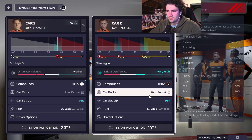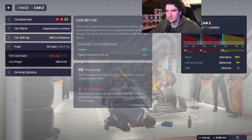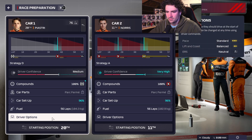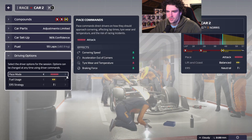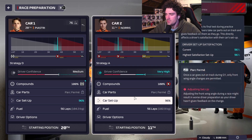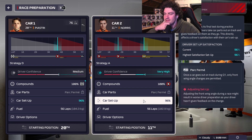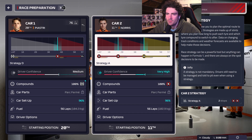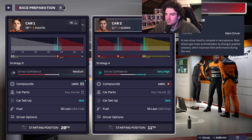Lando's race is 56–57 laps — it's confusing, I'll take off one lap of fuel anyway. On the very first lap you want to push as hard as you can. I think that's all set. Let's see what McLaren can do in the very first race of the season. Hopefully Lando can score some points from 11th, and hopefully we can get lucky with Oscar.